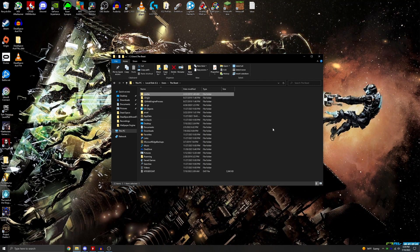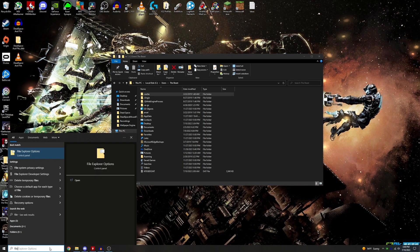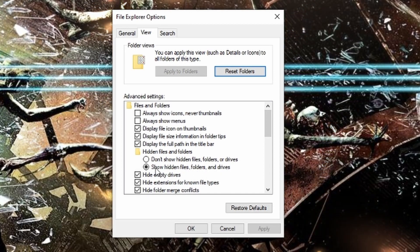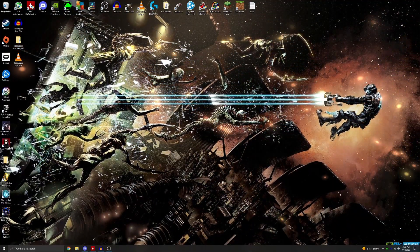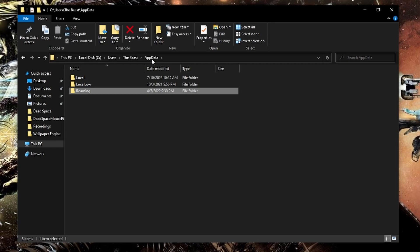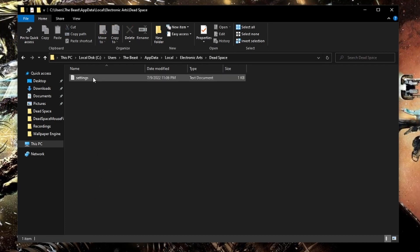It's going to be in your AppData folder, so be sure that you can see that since it's a hidden folder. If you're having trouble finding it, you'll notice it's not as visible as other folders — that's because it's technically hidden. To enable seeing hidden folders, go to your search bar and type in "File Explorer Options." In that box, go to View, and check "Show hidden files, folders, and drives." Once that's enabled, you can find your Dead Space settings file by typing %appdata% in the address bar, then clicking back to AppData, going into Local, Electronic Arts, then Dead Space — and there's your settings file.